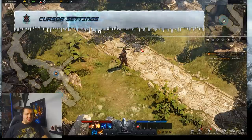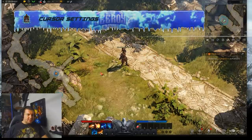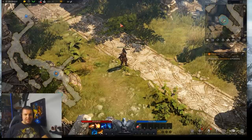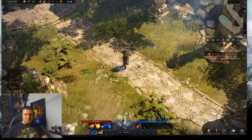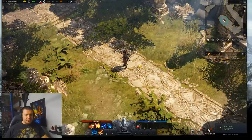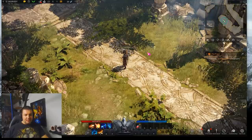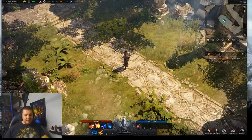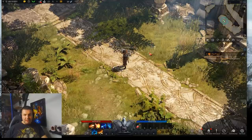Now let's talk about the cursor — there are a couple of settings here that are really useful for accessibility. Part of it helps people who are colorblind, but the reality is this game gets really hectic with special effects and sometimes it's hard to see your cursor. First, hold Control and then move your mouse wheel up or down — you'll notice it changes the style of your cursor. Depending on what you find easiest to see or least distracting, this lets you change the setting. I like this little red one; I can see it really nicely.